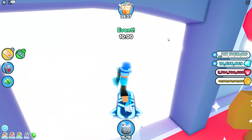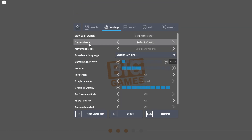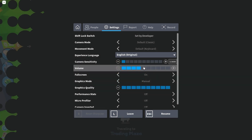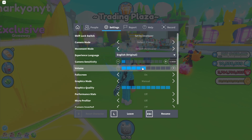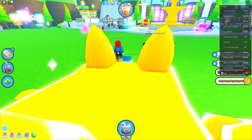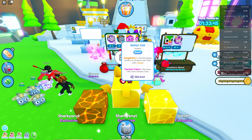Also guys, I want to show you something when we get into the trading plaza — I want to show you what I did to my Roblox sound. It's cool, if you guys want me to make a video on it let me know. Every time you put your volume up or you die, this is what happens — I put in my own sound effect. Isn't that super cool guys? Look right here — also there's a new exclusive, a Safari Cat.